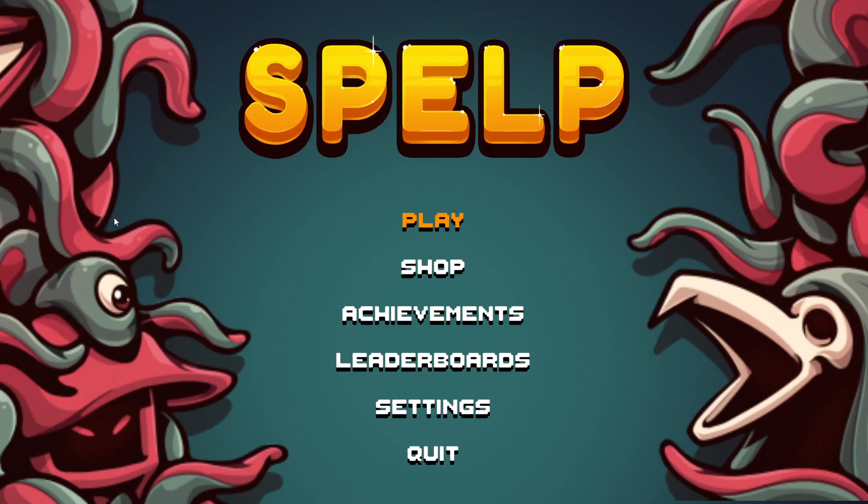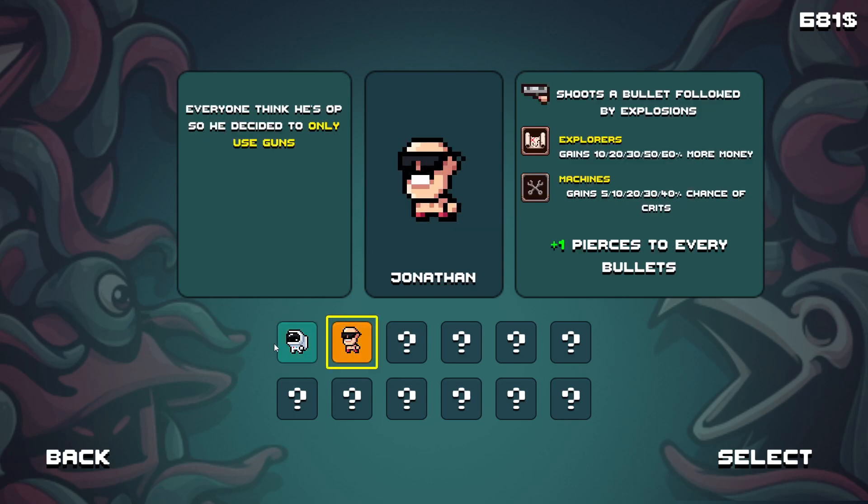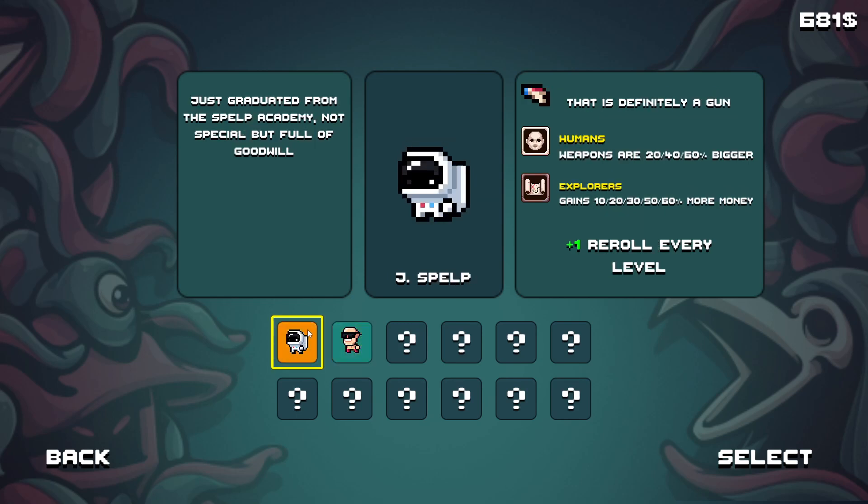Hello everyone and welcome to another Let's Give It A Go. Today we're taking out a game called Spelp. It's an arena survivor-like game, a la Vampire Survivors and all those type of games, but this one is very cute — look at the art style, it's so adorable. I did play one game just to see if it's worth my time and I think it has something interesting to add. The map and all that stuff is pretty basic but this game does have a lot of character and nice little weapons.